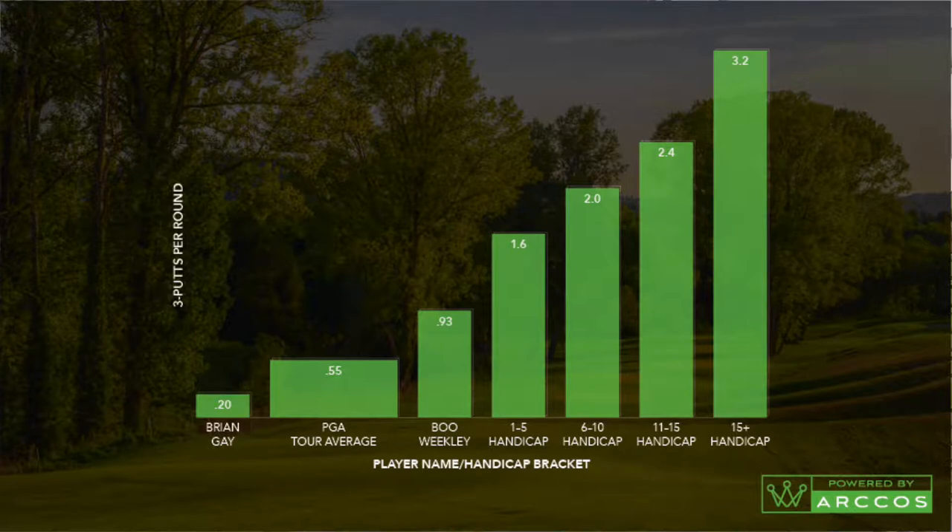I want to take a look at an article found on mygolfspy.com. The article is called 'Pros vs. Joes and Three Putting.' There are a couple of statistics I found very interesting that I want to share with you. The first graph we want to look at is three putts per round. The numbers I really want to focus on are the 1-to-5 handicap and the 15-and-above handicap. You can see in this graph that the 1-to-5 handicap only has 1.63 three-putts per round — so every two rounds they have three putts. Compare that with the 15-and-higher handicap: they have 6.4 three-putts per two rounds. That's a huge difference.